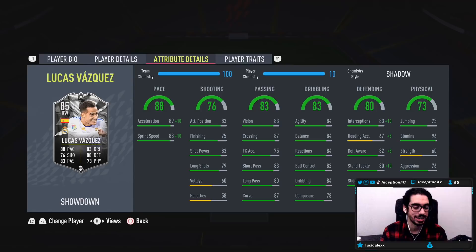On a shadow chemistry style, he's going to be working with 99 acceleration and 98 sprint speed, which is incredible. His shooting stats for a midfielder, or a fullback, or a person in a 3-5-2 is still pretty solid. Maybe if you play that 3-5-2, it would actually be better to give him a hawk or hunter chemistry style because he has some defensive capabilities. But I just want to see what he's like on shadow to test out defensive animations and attacking opportunities.